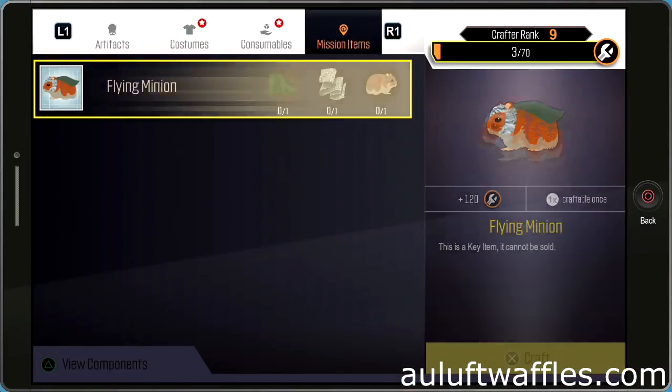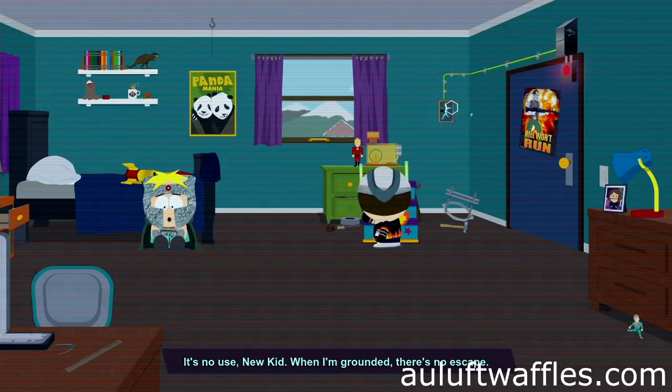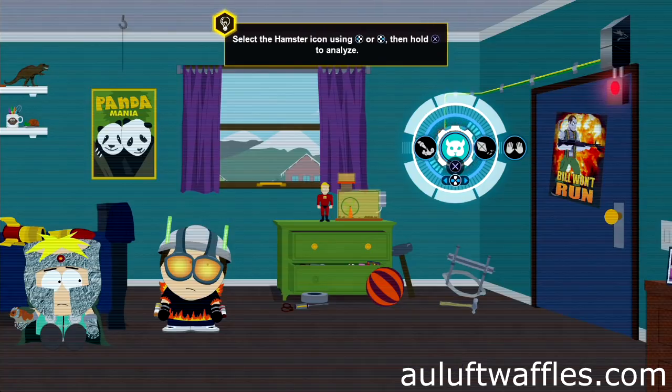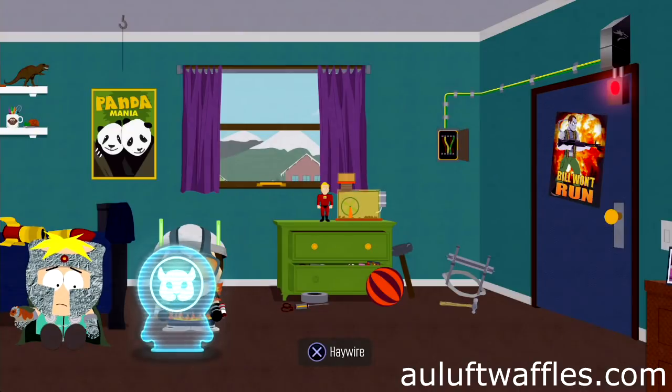Then craft the Flying Minion. Talk to Butters and then enter Inspection Mode and use Snap'n Pops to open the Cable Box. Highlight the Cable Box and select the Hamster icon. Go to the highlighted area and follow the Button Prompts.